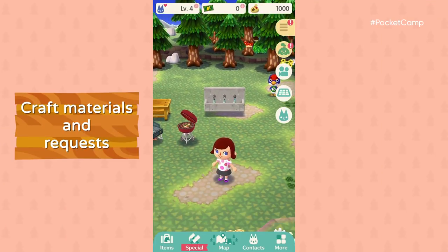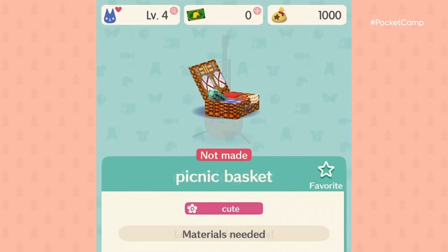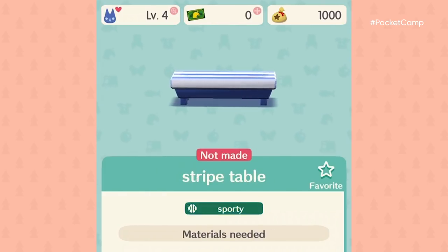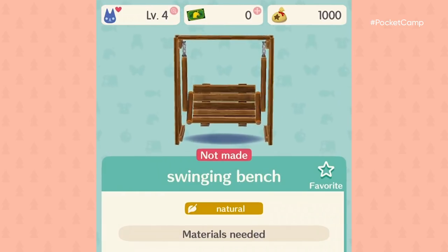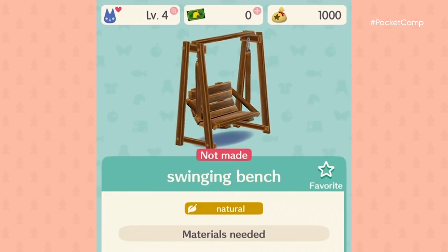What should we craft next? A basket? A guitar? The striped table? Or the swinging bench? Maybe a cactus? Better go with the bench.